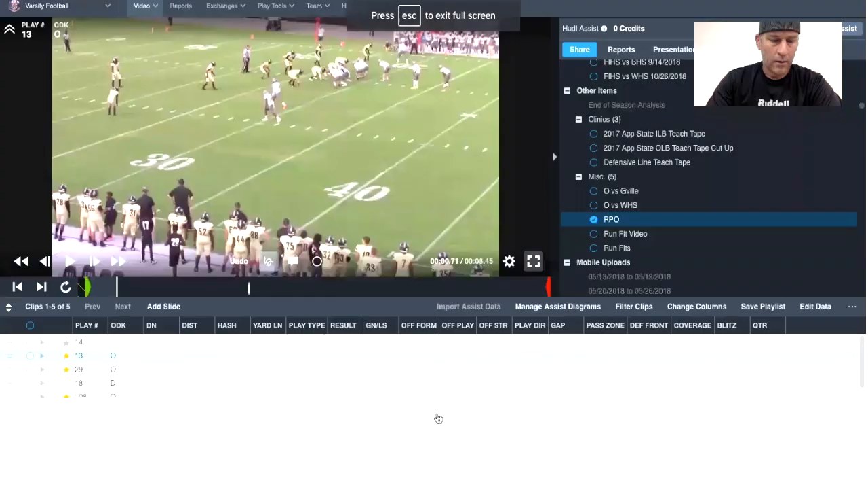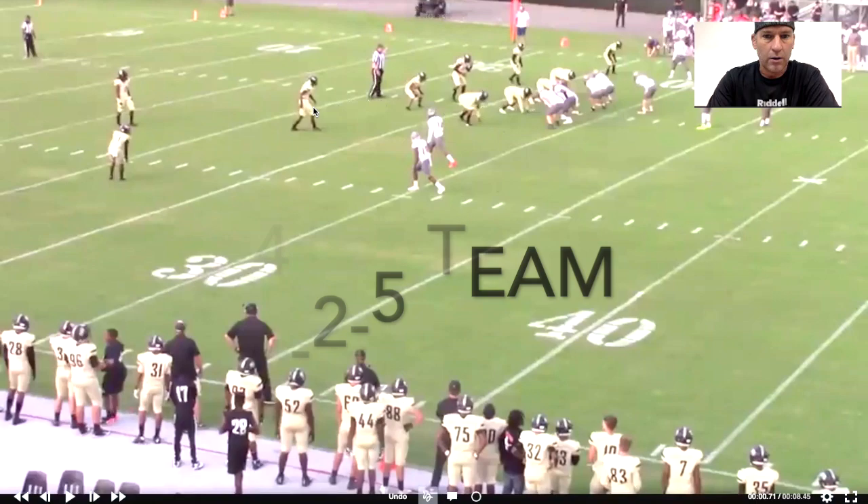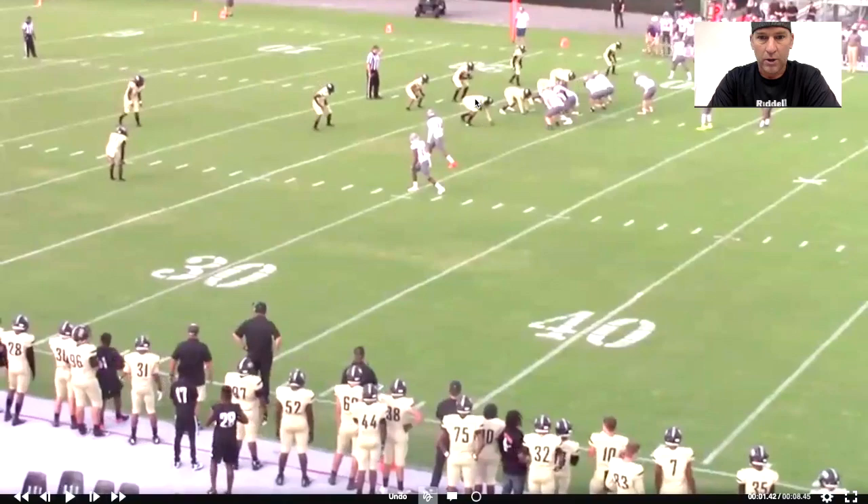We're going to jump into some of these RPOs now — this is our single-side isolation RPOs working off of our veer isolation scheme. On the first one here, it's basically a 4-2-5 team. Our isolation is going to come to the top side, so that's what we think is the extra fitter. Pre-snap, we're taking a look at that guy to see if he can fit or not, because we should have access throws. Our splits are not very good to the bottom — they should be wider. The top side is the RPO side; we're running the glance. Our five linemen and our sniffer have these six defenders in the box, and the quarterback has to handle seven and eight.